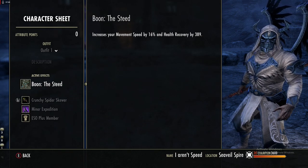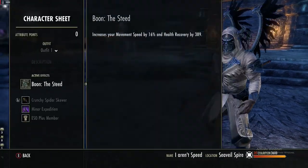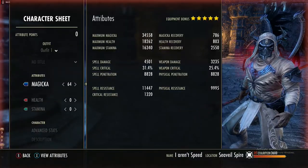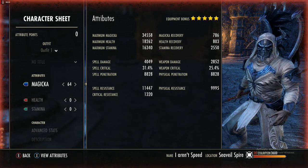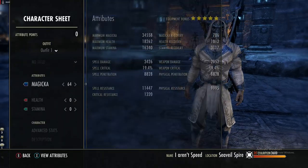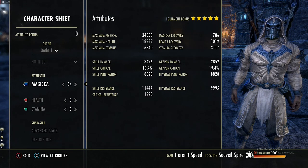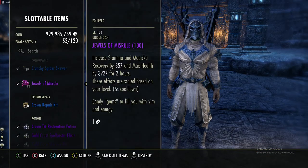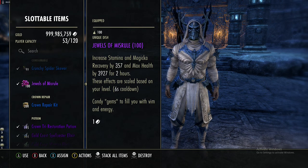Depending on the potion, you could use a tri-stat to get some recoveries. If you're trying to do damage, we're looking at about 4.5k spell damage and 30% crit chance when buffed, and magicka recovery goes up to 7.8k. If we pop a tri-stat potion we get about 3.1k stam recovery, 10k health recovery, and 7.8k magicka recovery.